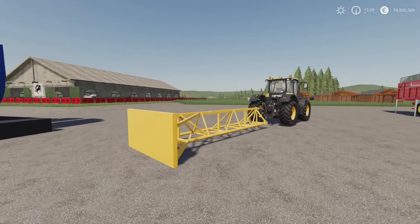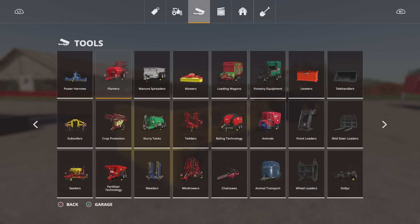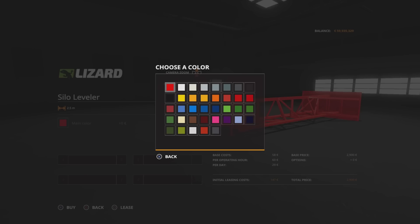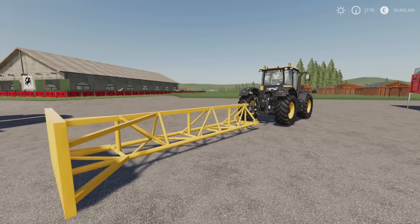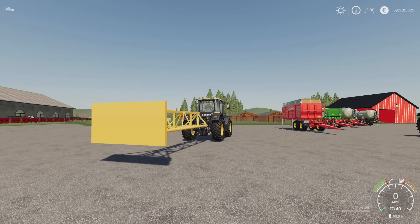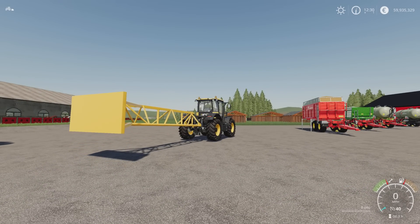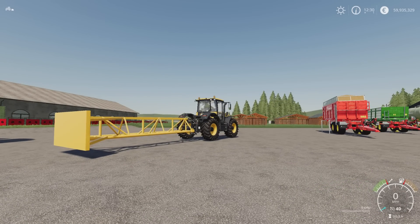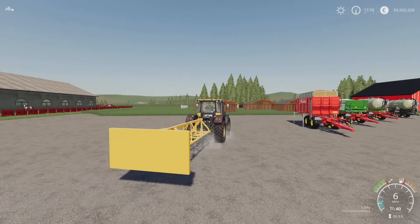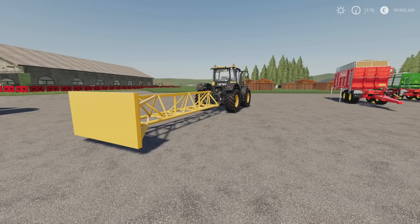Next we've got the Silo Leveller by EY Modding. 0.97 megabytes download, one slot on console. You'll find it under tools and levellers, 2,900 to buy. You can change the main colour. It has a three-point link attachment so you can put it front or rear. L1 and circle raises and lowers the leveller automatically, or with L1 and right stick you can tilt it side to side and up and down. Then drive it backwards and forwards over your clamp to level your silage, chaff, or whatever you want to be levelling.